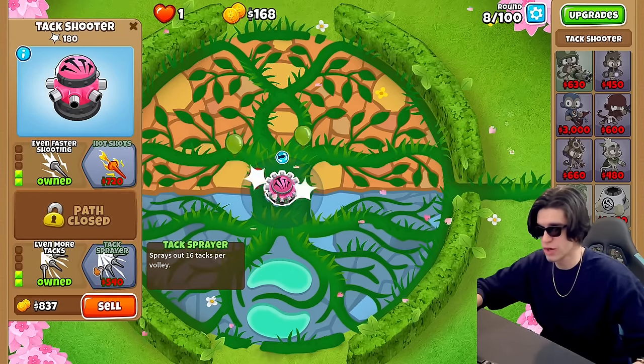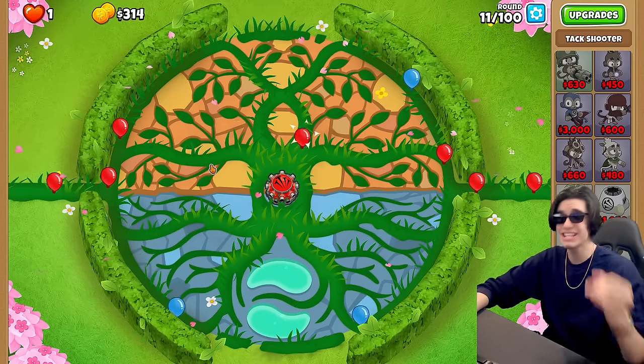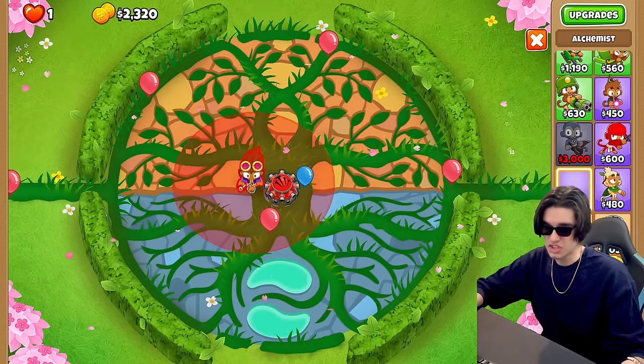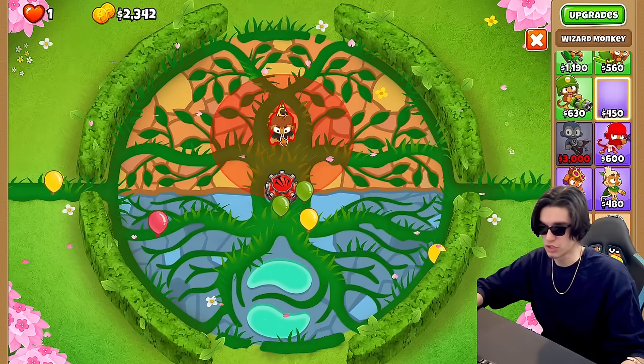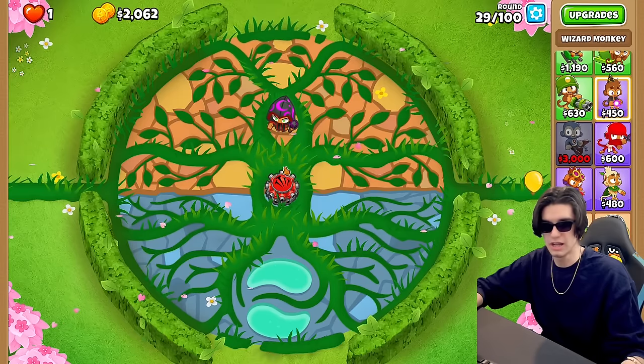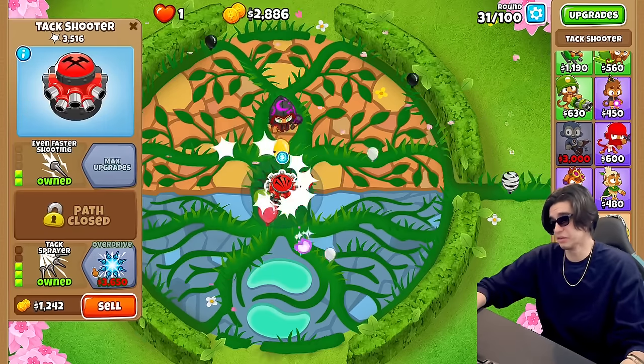Let's get even faster shooting. We're just gonna go ahead and spam this bottom path for a little bit. Actually maybe not because I need camo and lead defense and neither of those are cheap. I think the cheapest route would be to go for a shimmer and maybe just give that fireball for now to deal with the leads. Alright we're alive so it worked. We can handle leads for now.